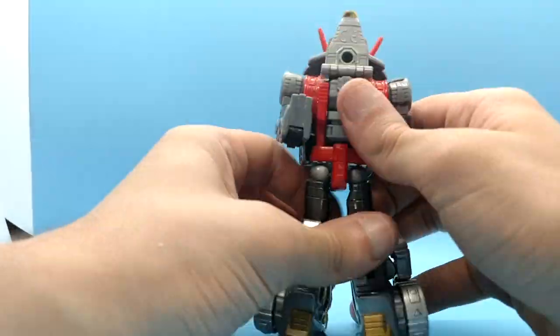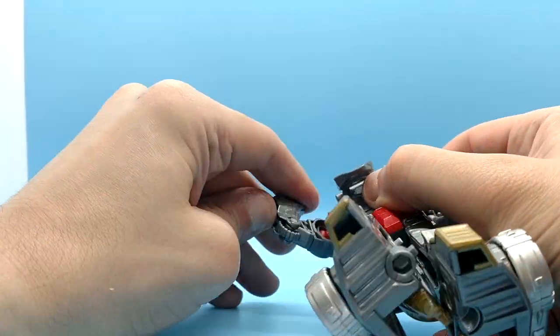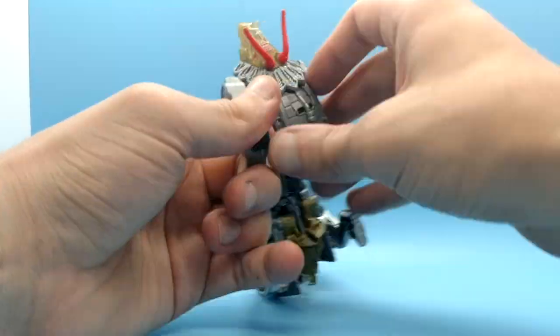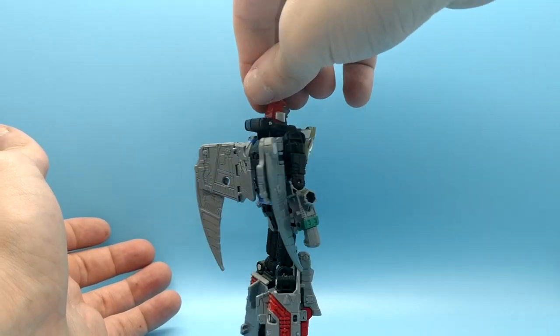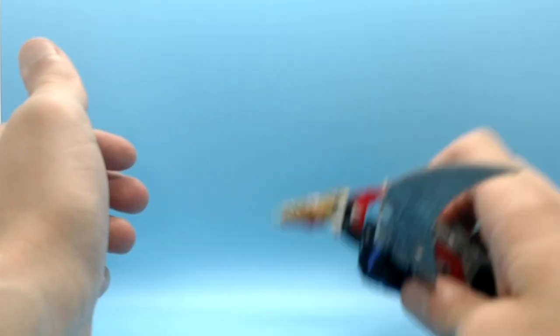I was excited to get Slag and Swoop — it felt like an event. An all-new, official G1 Dinobot team for the first time in decades. I found them at Target on Black Friday and had to wait in a crazy line to pick them up. And they're a little disappointing. Slag here's got no back wings and he's kinda really simple. Swoop — better. Looks better, transforms better. But he doesn't come with wing missiles, and his Dinobot head falls down if you breathe on it.